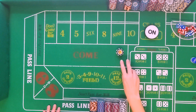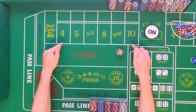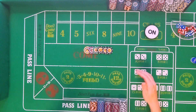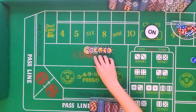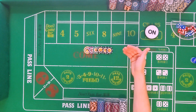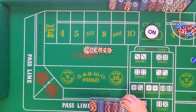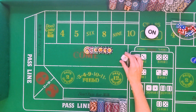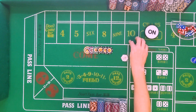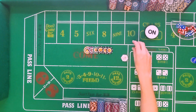Last time we talked about laying against the four and the ten. This time I'm going to do what Charlie calls the anti-fire bet, or the fire bet strategy. For those of you who don't know, the fire bet is available at some casinos where you can bet usually as little as a dollar, and if there are between four and six points made...